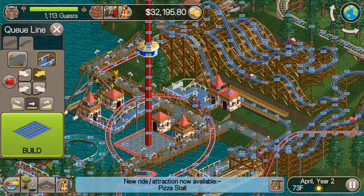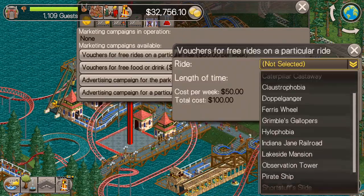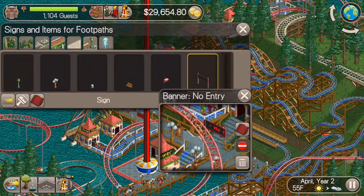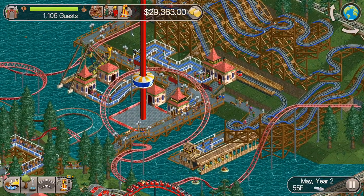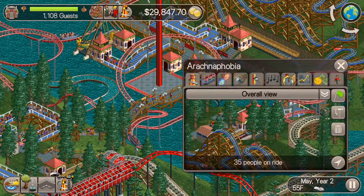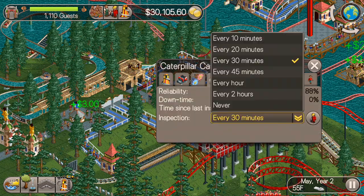Alright, let's just zoom through putting in the pathways that we need to here, and then we'll start wrapping this episode up. Also doing some advertising campaigns to make sure that plenty of guests are coming into the park — that will help out the park rating. The last thing I'm going to do is, and I can't believe I haven't done this already, go through the park and change the inspection times to 10 minutes on all the roller coaster or roller coaster-ish rides.